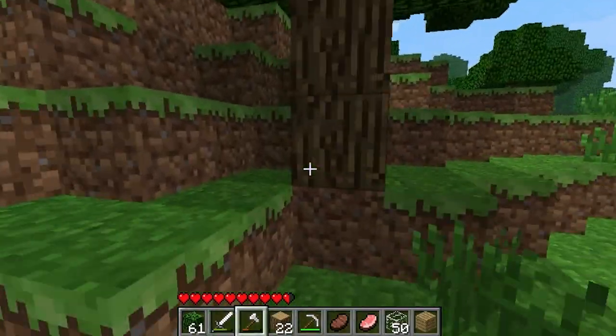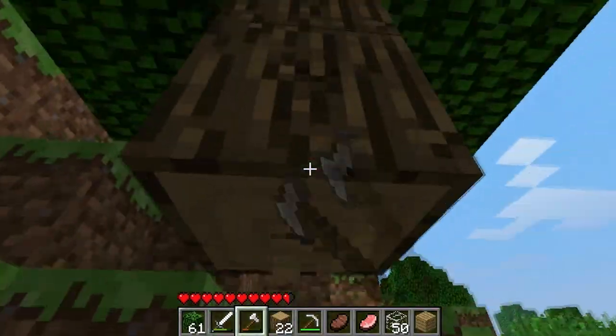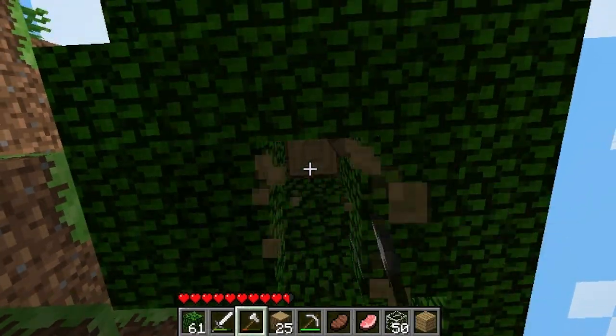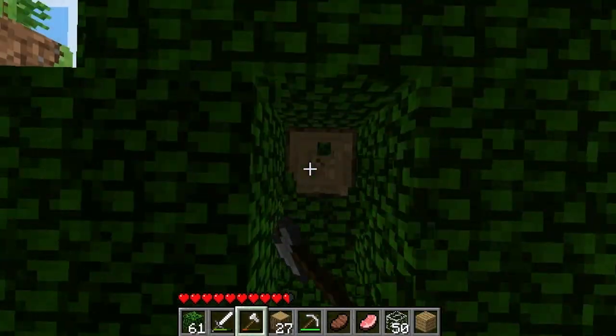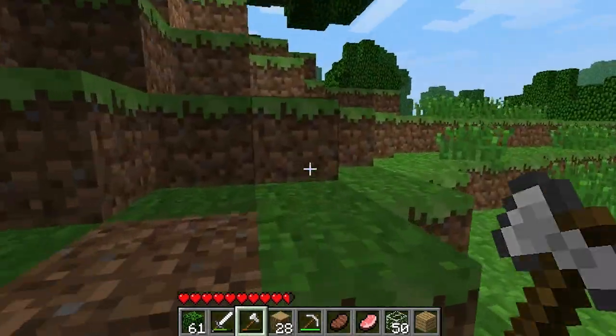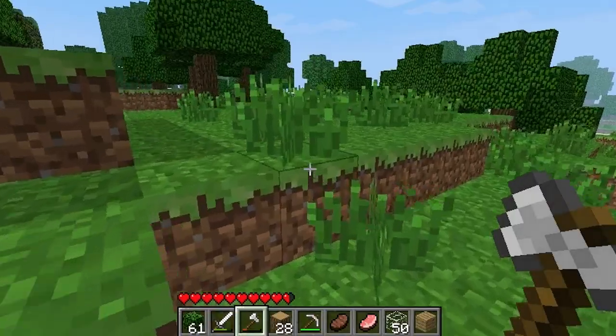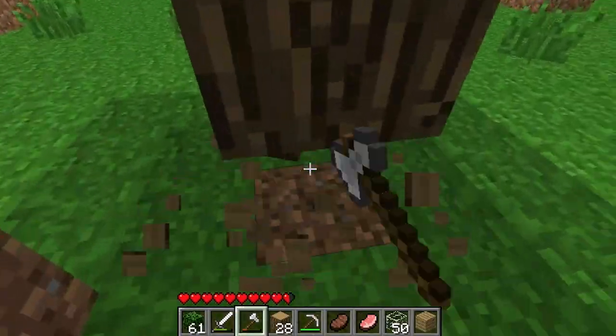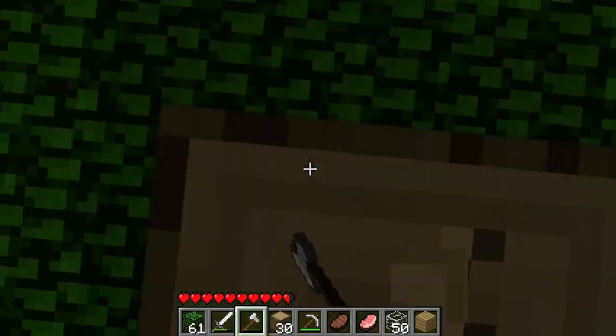Should still be collecting wood, probably. Could actually be productive here at Narnia Craft. Go ahead and jump up here, collect that last block of wood. Two more and I think we'll be good to go. There's no wolves around here though — I'm kind of sad. We're not going to be able to get a doggy at this rate if there are no wolves.